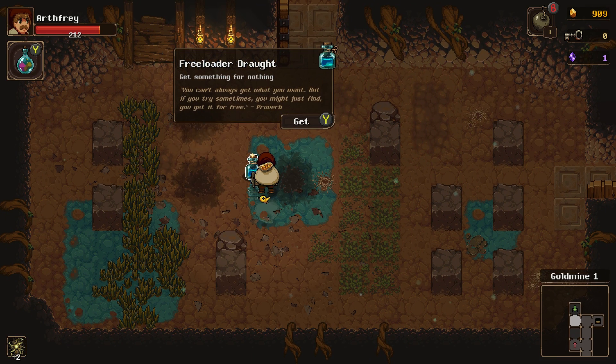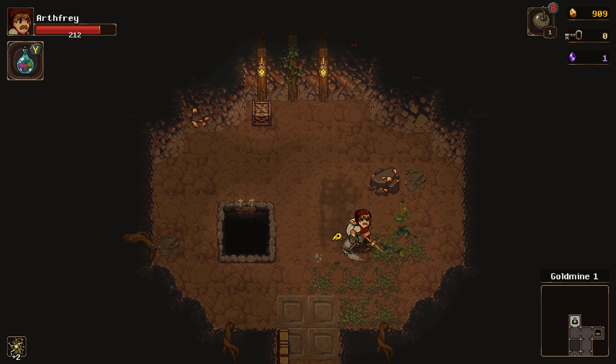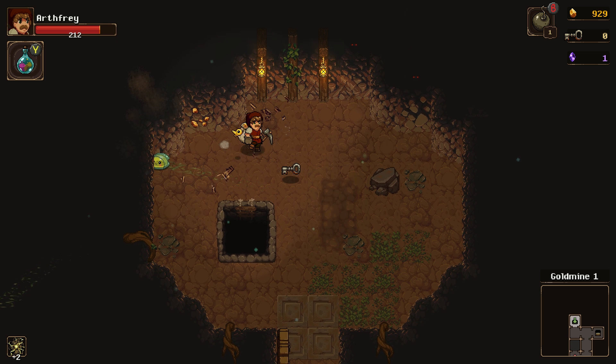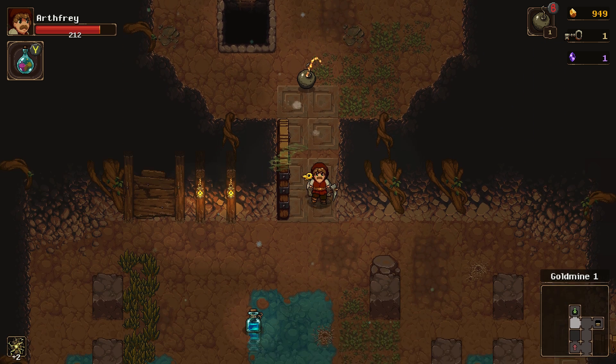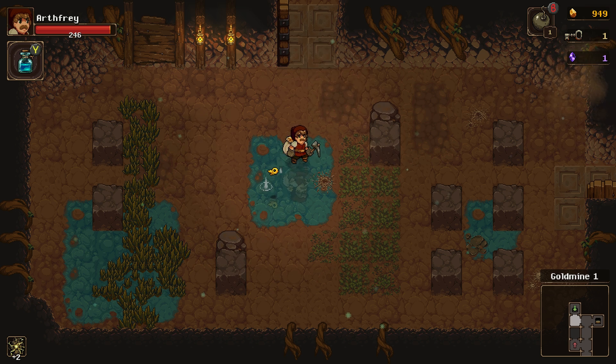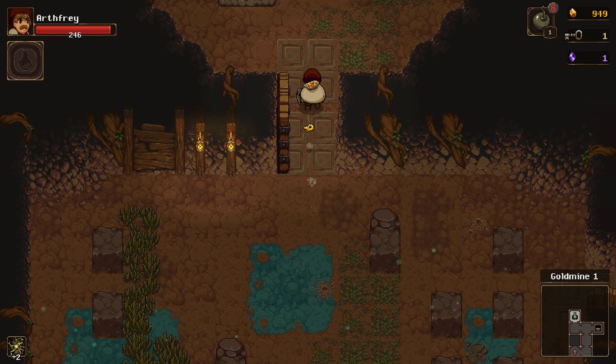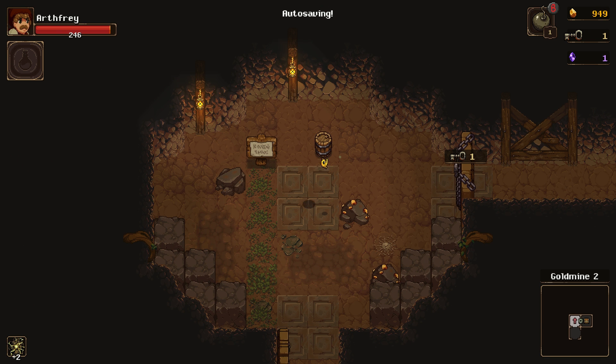What's that? 'Freeloader drought: get something for nothing.' Let's go in here and see if I'm not going to take damage first — you never know, might take damage from a random mine or a bomb from the bomb dudes. I should use the healing potion, which restored less than my max — so then I can get this. Did I get a second one of those? Does that damage just continuously stack then? It was plus two, it's still plus two.